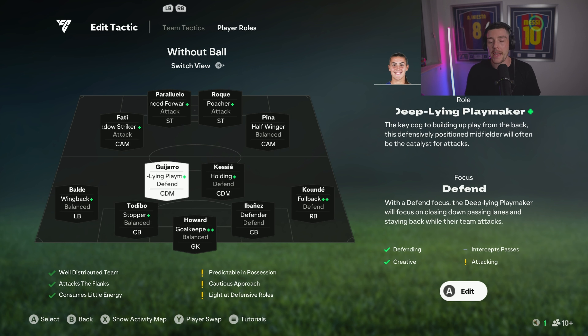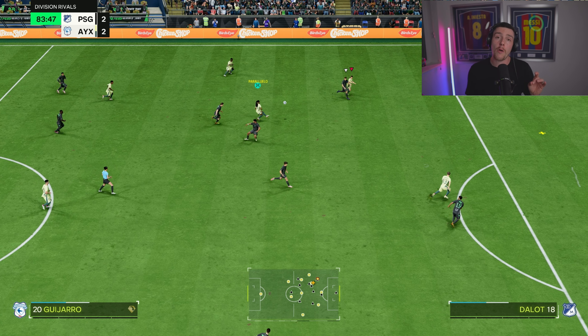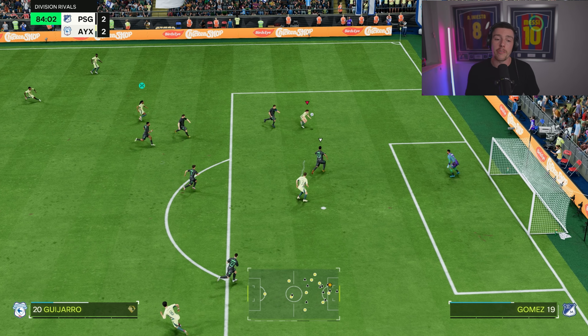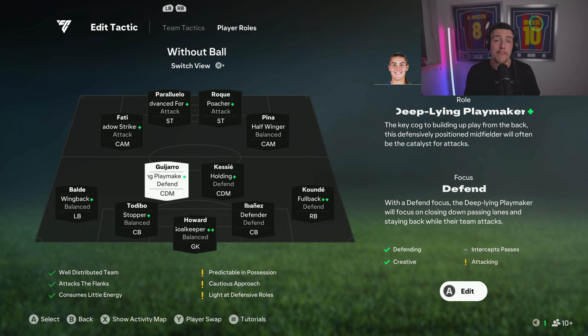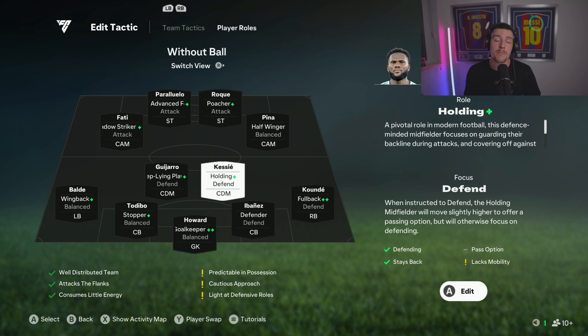Patrick Guihara — our left CDM — is on deep line playmaker plus with a focus on defend. I like to have someone in this role who is more of a provider. Patrie has long ball plus, one of the few base cards that already have it — she is phenomenal. Base long ball in this position is massively helpful. You want them to be good at everything — defending and attacking — and Patrie is perfect for that.